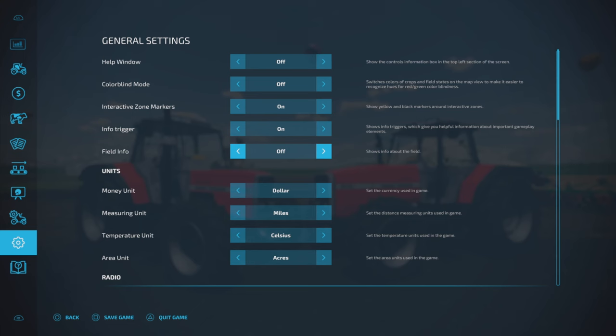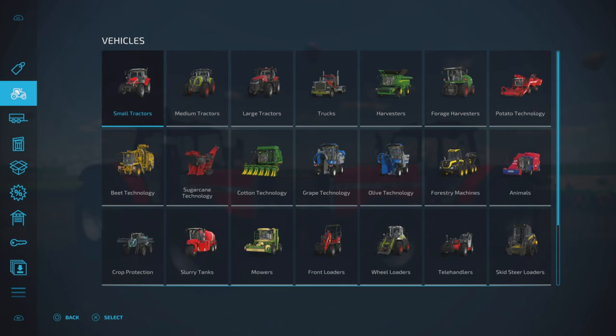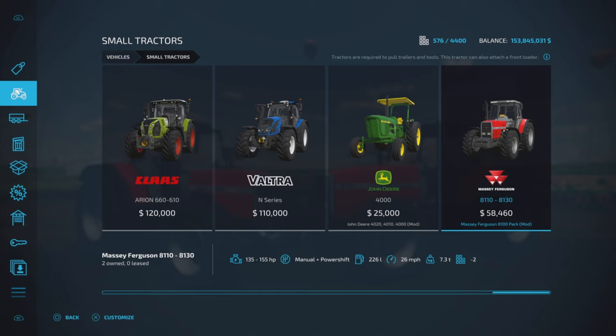Let's get our help window on here and find it under vehicles. We'll look at the small one first, because most of the options are the same. As I said, $58,460 to purchase. 135 to 155 horsepower, manual power shift transmission, 226 liters of fuel capacity, 26 miles per hour top speed.